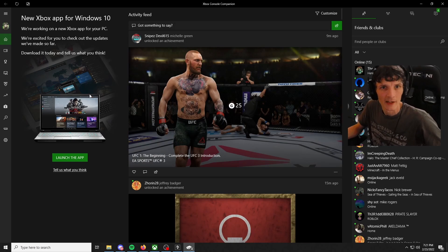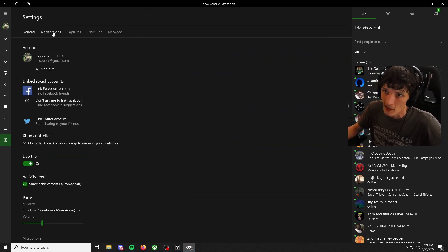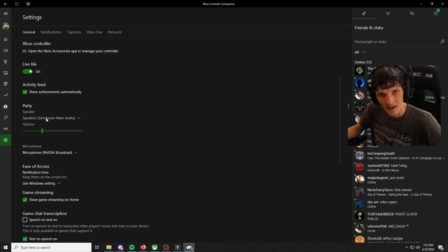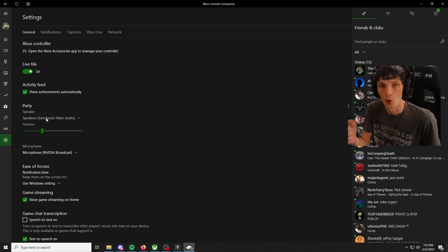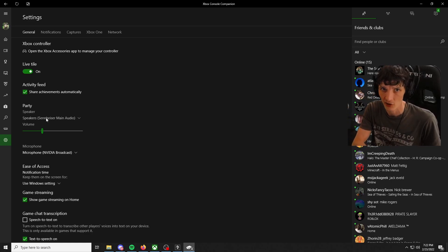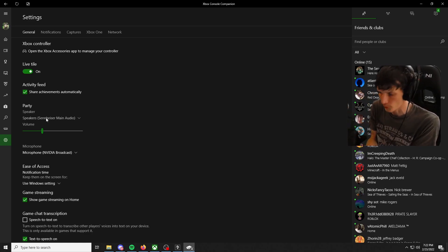Get your Console Companion open, click Settings on the left-hand side, browse down, and make sure that everything matches the corresponding settings in your other sections. Note that I have Nvidia Broadcast selected here, which still uses my same microphone — this is for the Xbox party. Make sure everything matches up properly.